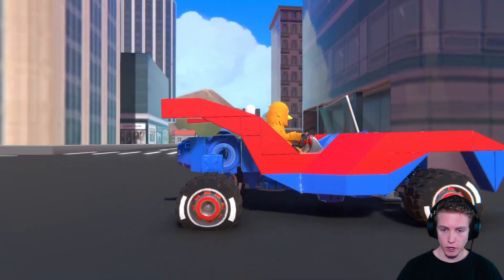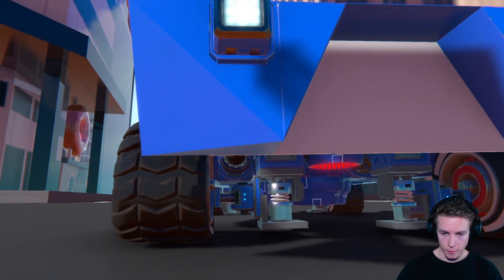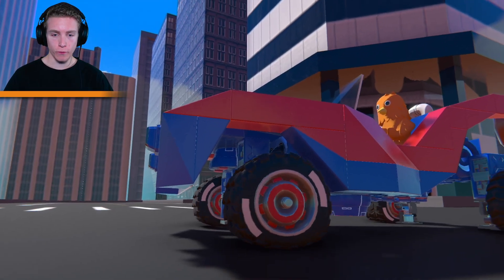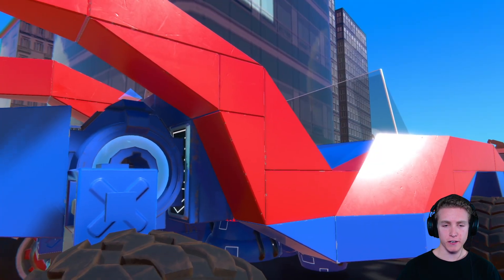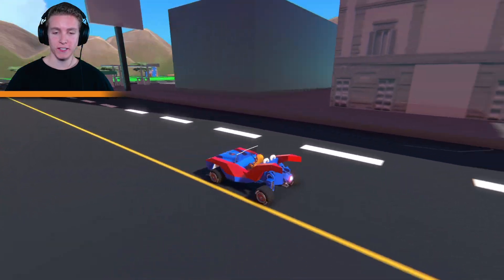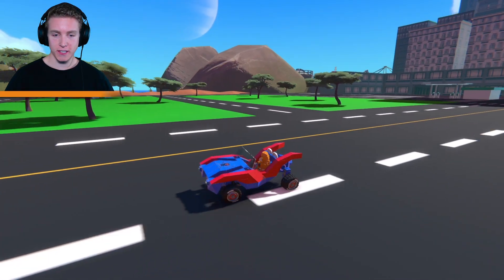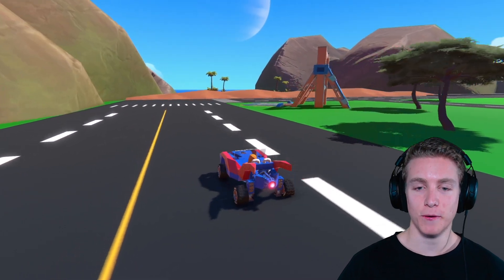It has gyro stabilizers all over this thing. It even has some thrusters on the bottom, double pistons holding the wheels with suspension, downward forcing thrusters, forward forcing thrusters, and if you look at that little light flickering, that's even a speed sensor. A lot of stuff is happening inside this thing and it took quite some time to get it to work. I think it looks great, it drives really well, and of course it can climb buildings.